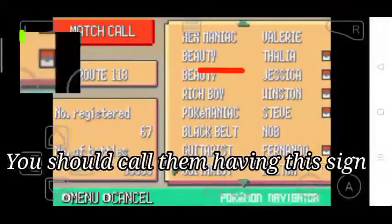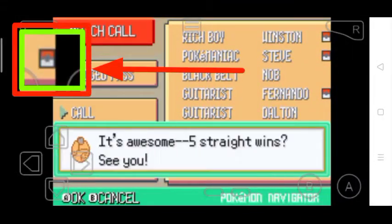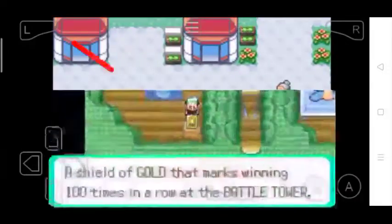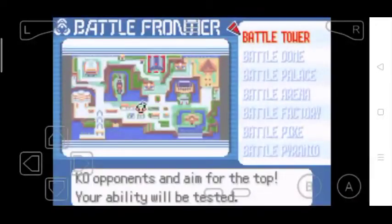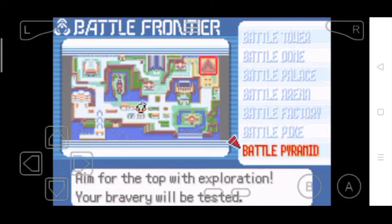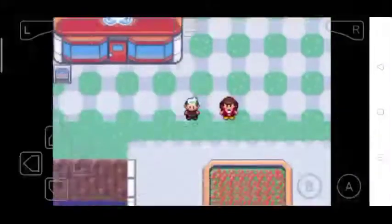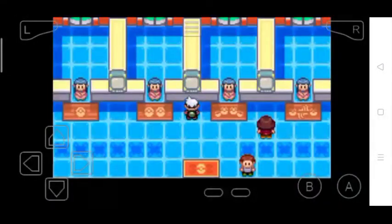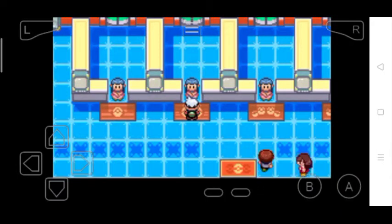You can visit the Battle Frontier, where you can earn Battle Points and symbols, and convert them into decorative items to decorate your base. There is a Battle Tower and Battle Dome where you can play and win a lot of battles. Play battles and earn symbols, which will categorize you as a master player.